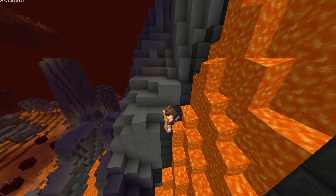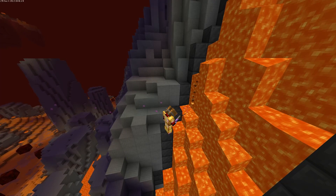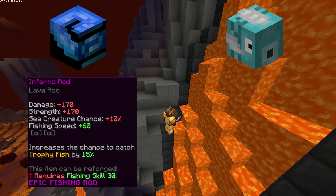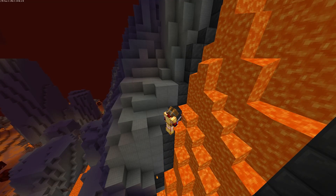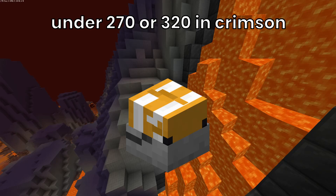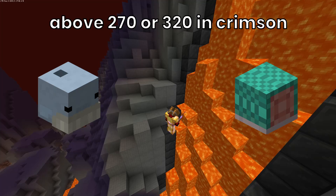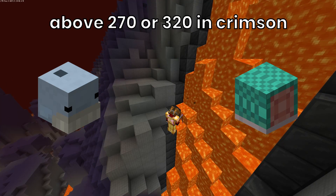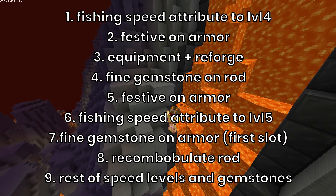At level 36, you can finally use the thunder armor and thunderbolt necklace. And if you don't have inferno rod, equipment, and flying fish yet, then what are you waiting for? Please get them. The last thing you need to get is bait. Fish bait is best until 270 fishing speed outside the crimson isles and 320 fishing speed inside. Otherwise, the best bait for money is the sham bait and the best bait for XP is the whale bait.